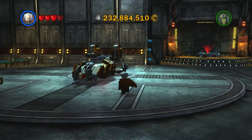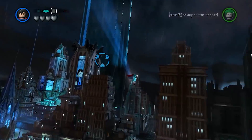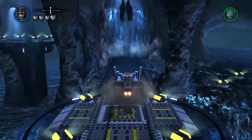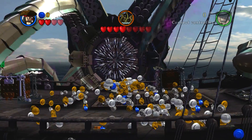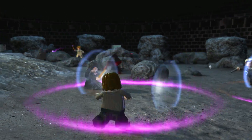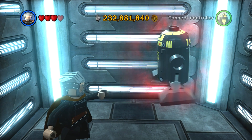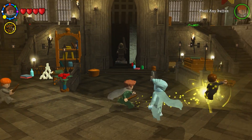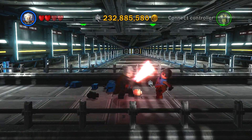Lego Star Wars 3: The Clone Wars is one of the final few hub worlds we actually got in Lego games, because in 2012 we got Lego Batman 2, which released the first open world in a Lego game. Lego Star Wars 3 released in 2011, alongside two other Lego games — Lego Pirates of the Caribbean and Lego Harry Potter Years 5 to 7. TT Games were busy in 2011, and Lego Star Wars 3 got the best hub world. You'll probably start thinking, why didn't you put Lego Harry Potter on? Because in Lego Harry Potter you can literally explore all of Hogwarts, and it really is a phenomenal hub world. But Lego Star Wars 3 is super unique, and I really like the concept that they went for.